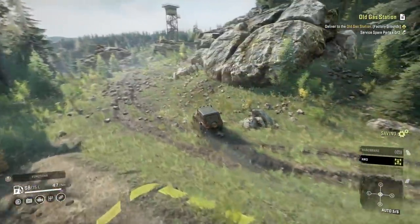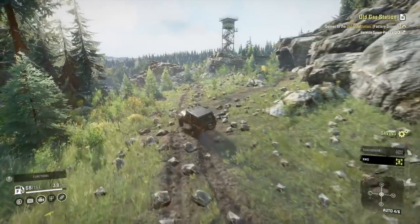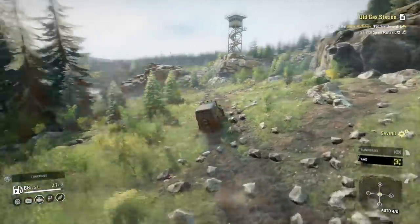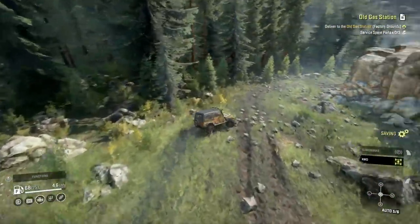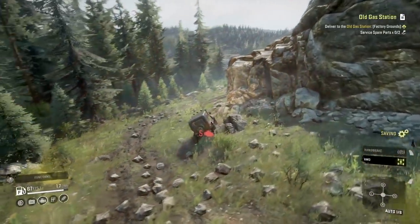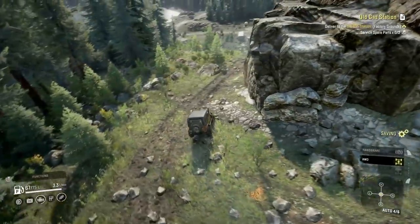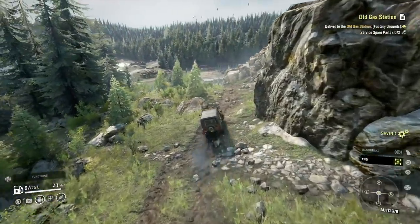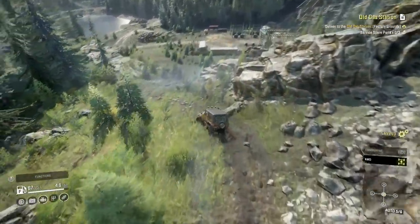I lost the first 20 seconds of footage — I pulled out of the garage and tried to get a trailer, but it doesn't even offer you a list. I thought it might offer the list but say you can't attach it because there's something in the way. But no — it just doesn't offer trailers at all. The CJ7 is nothing the Wrangler can't do — it's just a Jeep Wrangler light.